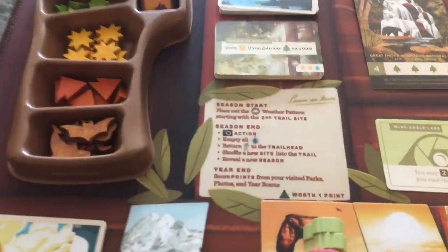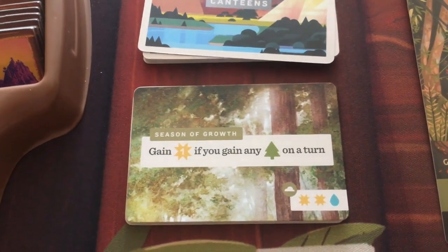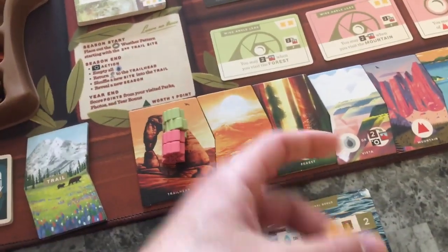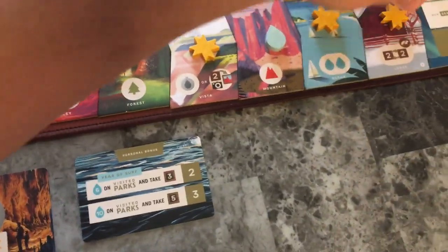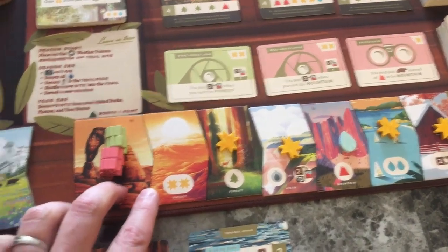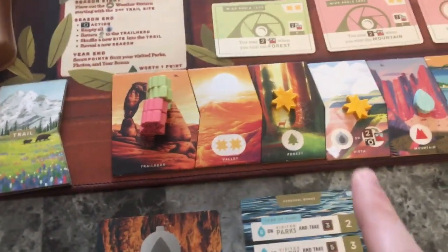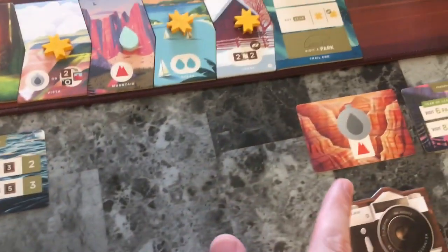Now to finish setting up: in this season the weather pattern is sun, sun, water. Beginning with the second tile, you're going to set out additional tokens - it goes sun, sun, water, then sun, sun, water, but it doesn't go on the end. That's the additional tokens to place on there. Your canteens: anytime you gain a water token you can place it on here and gain whatever it shows.